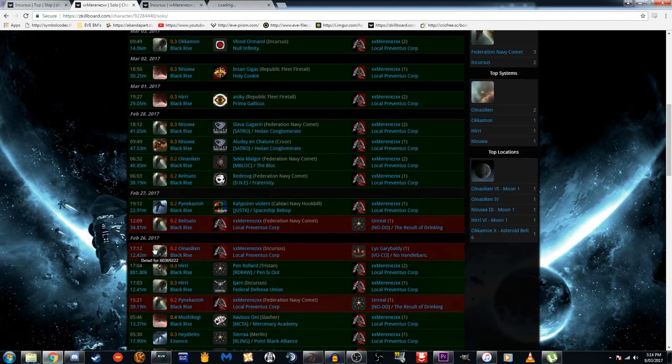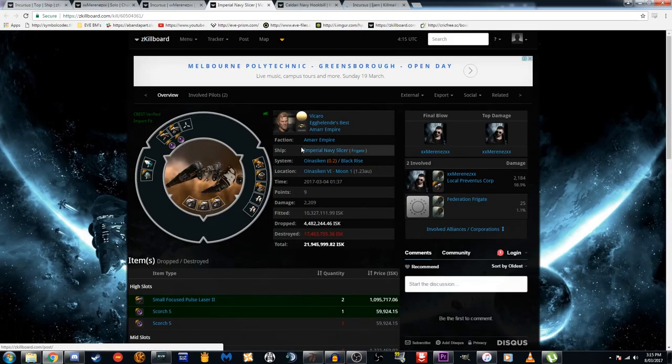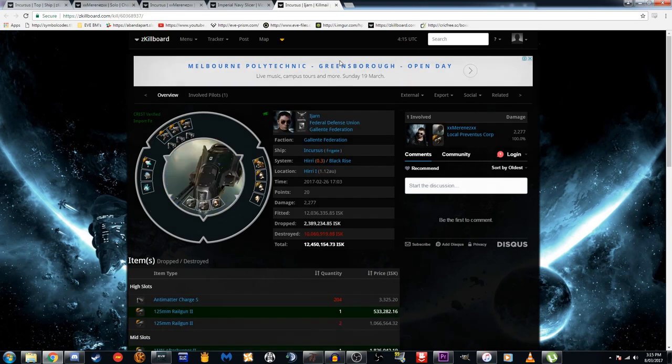We've got a Slicer here, a Hookbill, and another Incursus. He did use the Incursus to kill this Slicer, so if we manage to catch a kiter we can definitely face-melt him with this Incursus. This Hookbill was killed by a Comet, but this Rail Incursus was killed by the Blaster Incursus. So you might think: if I find a Rail Incursus using my Blaster Incursus, I should theoretically be able to kill him. That's how we can see how capable this fit is.